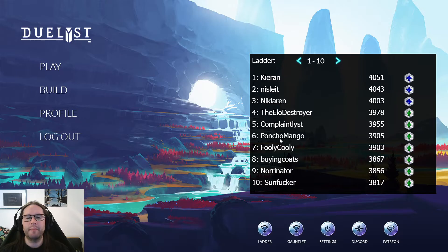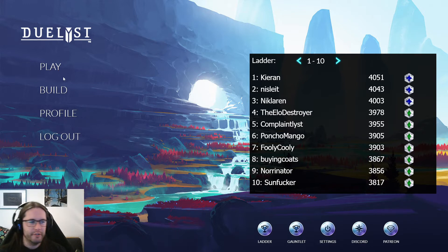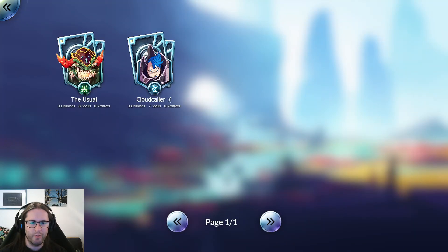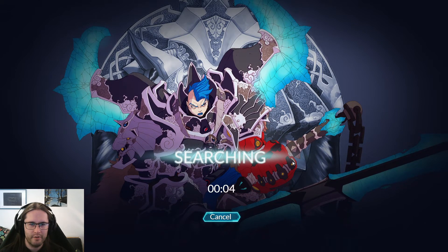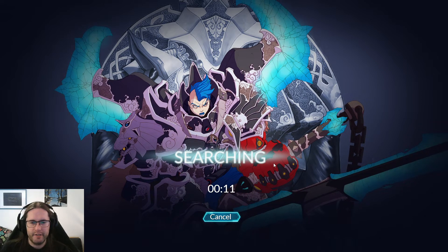Like, Death Strike Seal costs two and you have to have something to play, but you can slap down a unit, slap a seal on it, bounce it back to your hand. I guess the idea of the battle pets is that people ignore them, or you know Zoe is not a card you want to actually remove from play. Alright, let's see what we play against next.